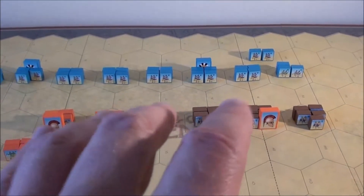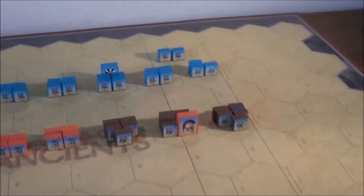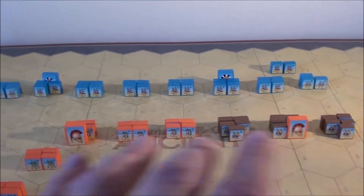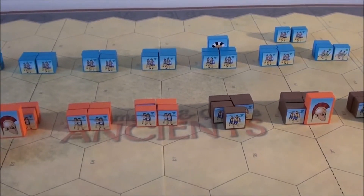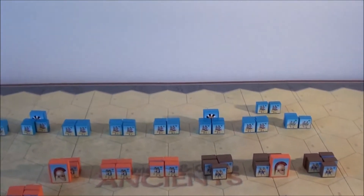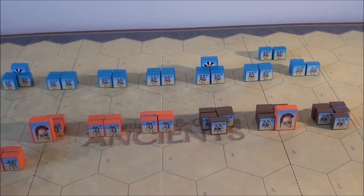Now we've moved up Aristodemus — I remember that correctly — and he's managed to bring his line just in front of the enemy hoplites. It's their turn, so they can now make the first strike and actually attack those lines. I think we're going to see some heavy hoplite spear battle here now.